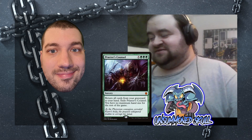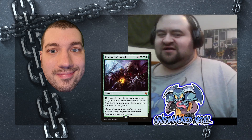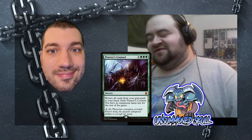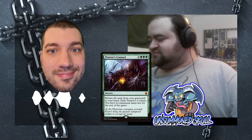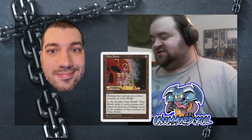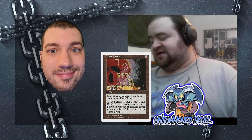Praetor's Council has won a game as well. Even though it's more card advantage, I put it in my game-winning pile because when you cast Praetor's Council, if you don't win shortly after that, you're probably not playing the deck very well — or you're getting run over. Because you get all your resources back and by that point you should have a bajillion accessible mana. Time Bomb is in the deck as well — during your upkeep put a time counter on it, then tap and sacrifice it to deal damage to each creature and player equal to the number of time counters on it. So it's another thing that Voril can double.